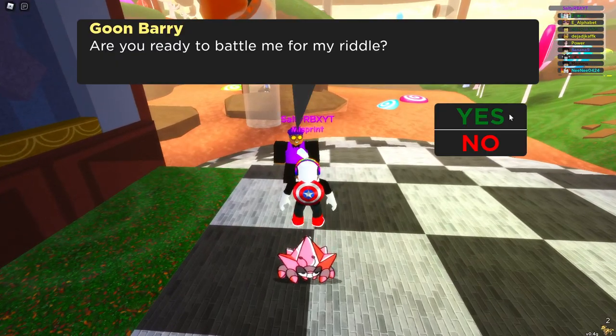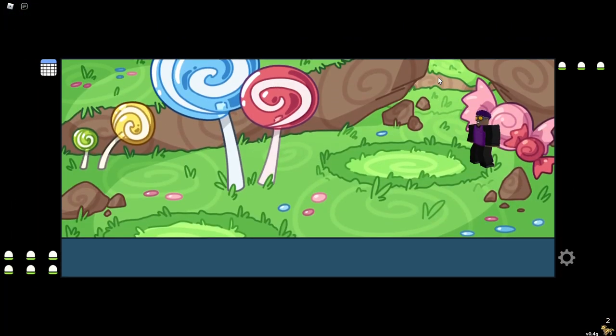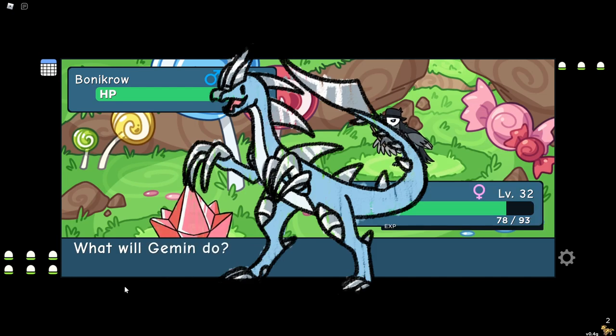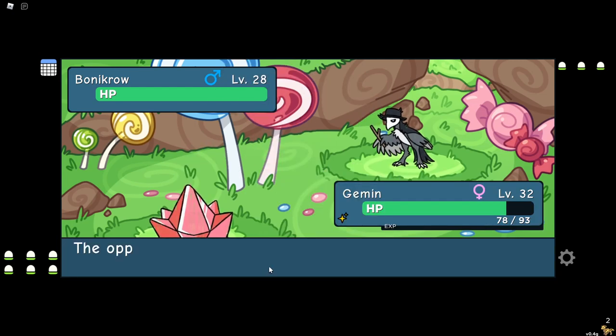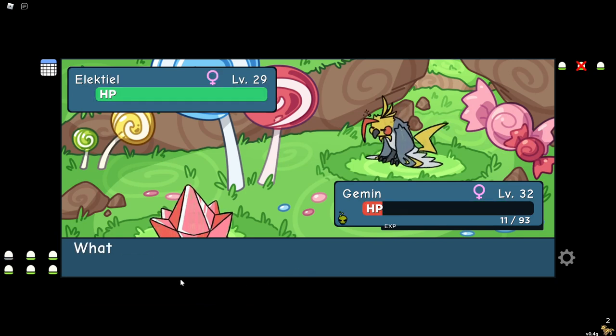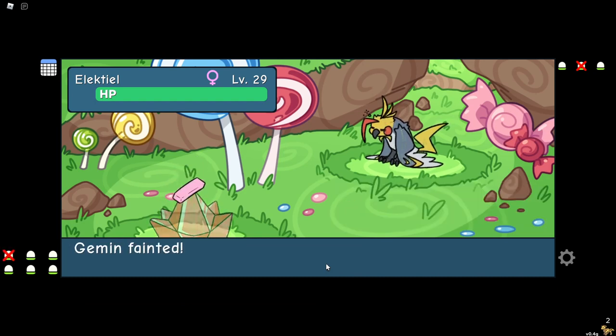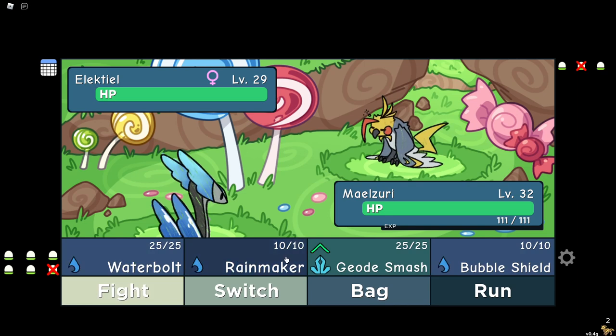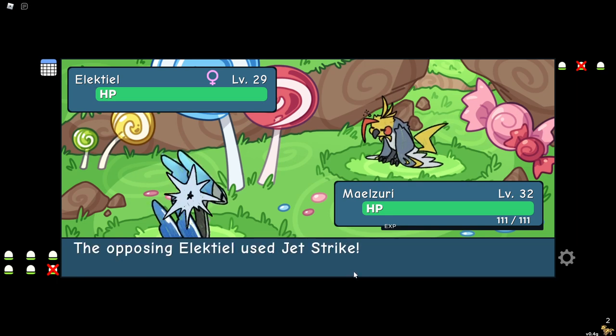The second tip to chain faster is to actually get the doodle that has the hunter trait. The only doodle right now that has the hunter trait is the swapter, and to get a swapter you'll have to participate in swapter swarm events which happen randomly at random times. After you have the doodle that has the hunter trait, you have to put it in your active party or else it won't work. What the hunter trait basically does is it increases your encounter rate of the doodle you're chaining, but the only requirement is you have to chain to 10 first and then it will activate.